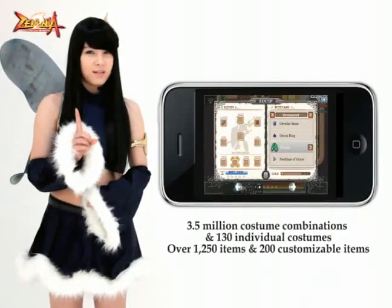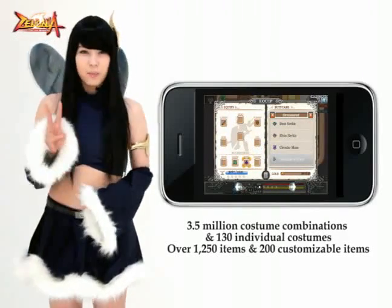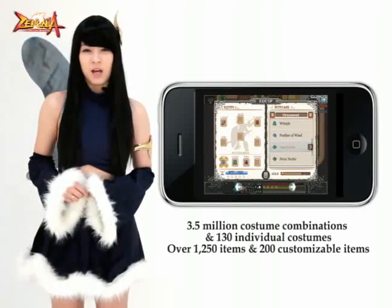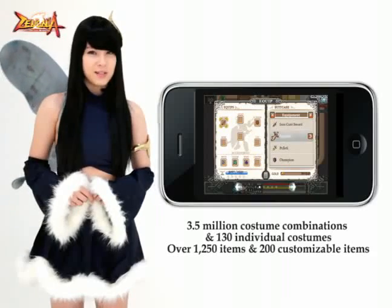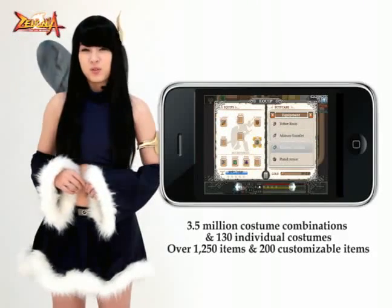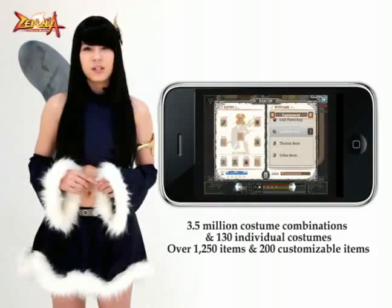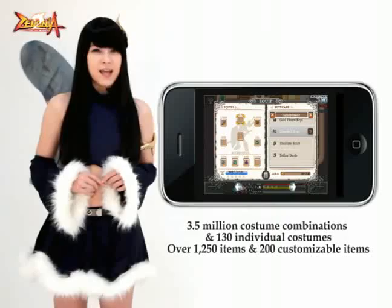Unlike Zenonia 1, all costume combinations are shown during the game. That's over 3.5 million different costume combinations from a choice of over 130 individual costumes. There's also over 1,250 items and over 200 customizable items through combining or refining for you to collect and equip.